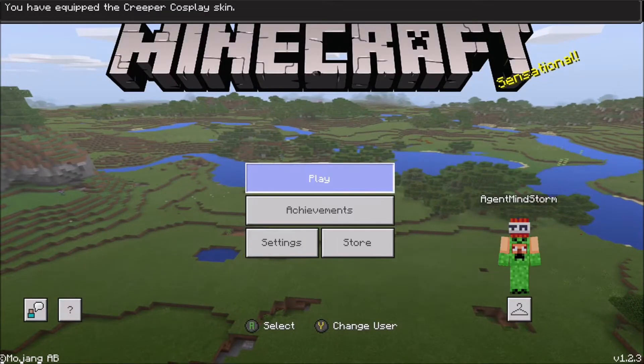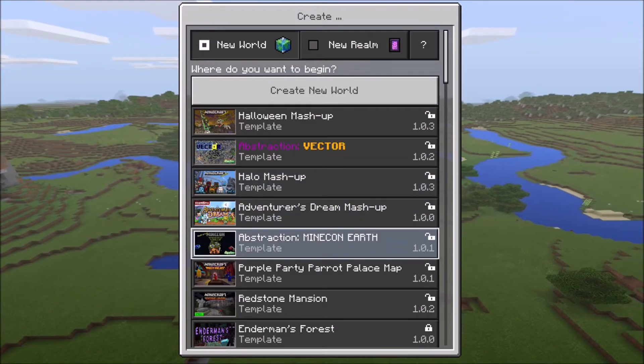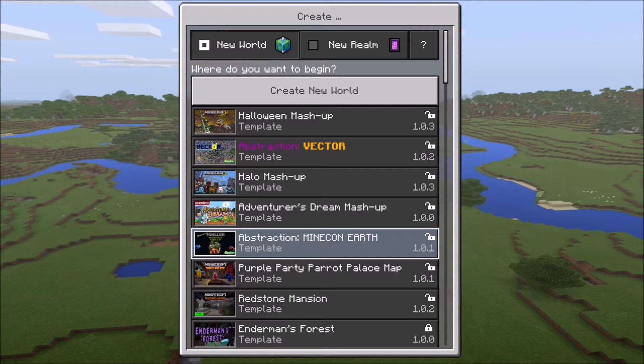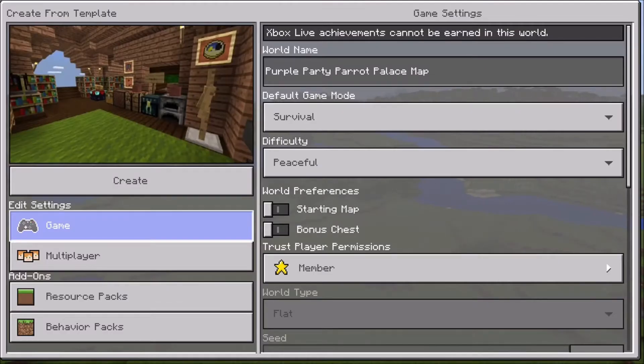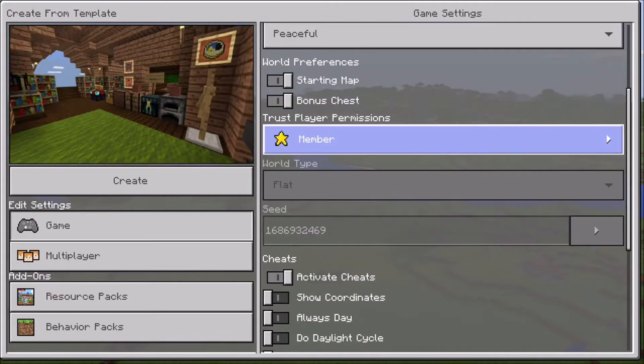Now let's create one of the worlds. The Minecon Earth map is actually kind of — you know what, I'll just leave that one for you guys to experience. So I'm gonna show you the one I don't like as much, which is Purple Party Palace Parrot — whatever. We're gonna put this in creative. The picture for this is not the best — it just shows some random gameplay and honestly looks like one of the auto-generated ones.